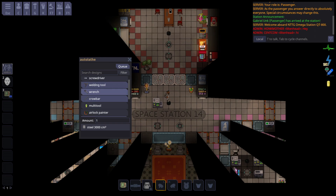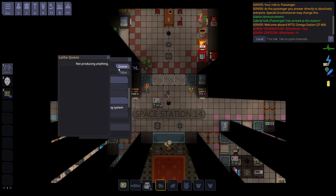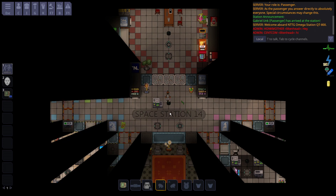Machines now automatically stack their outputs. So if you're making something like cable coils, for example, when they're all done queuing they'll stack together — so now there are two. It's a nice minor quality-of-life addition that can save a ton of clicks.